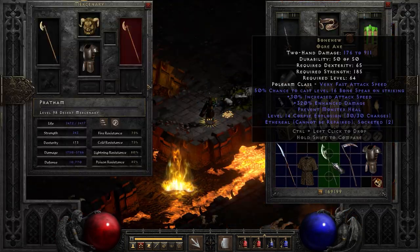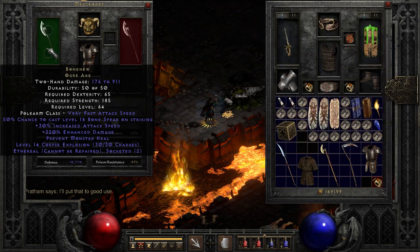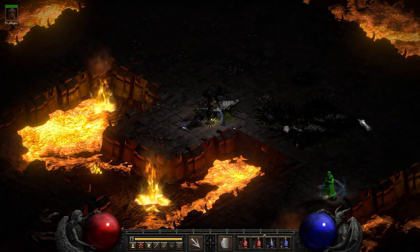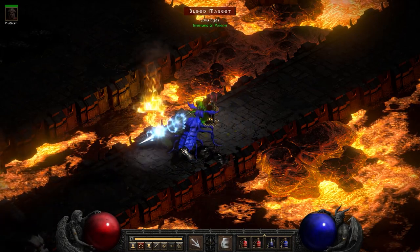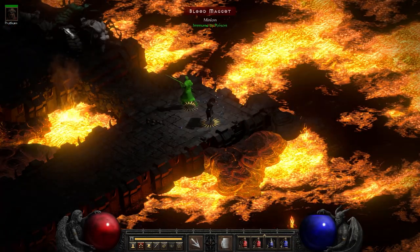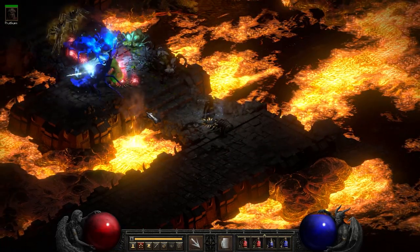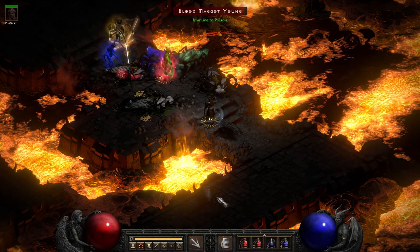We've got Bone Hew and we've got Reaper's Toll. Bone Hew — not too bad, also two open sockets. This is very fast out of the gate — I believe a Shael rune will bump it up another notch. This has a 50% chance to cast a level 16 Bone Spear on striking, which is kind of fun to watch. There's that Bone Spear, which of course does magic damage — not a huge amount, so it's not gonna clear monsters or anything like that, but it's kind of fun to see proc. Bone Hew — very budget item, you can get that fairly cheaply in trade and find it reasonably easily. But it's a decent weapon.